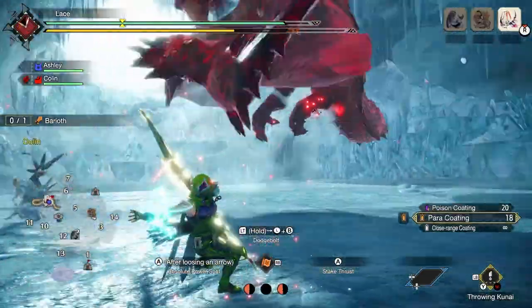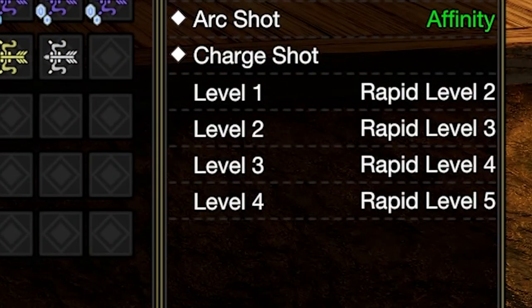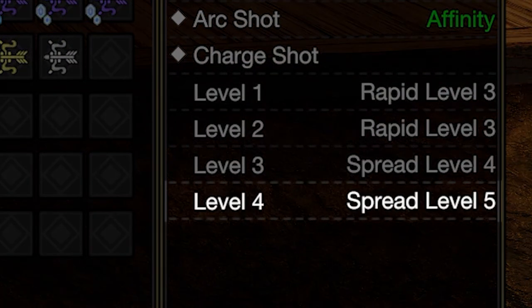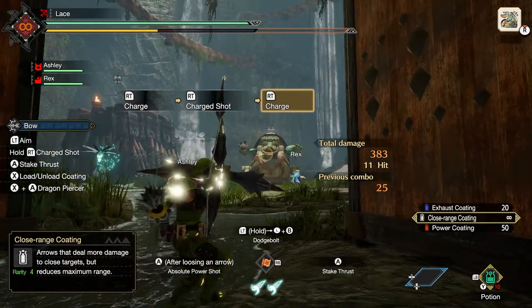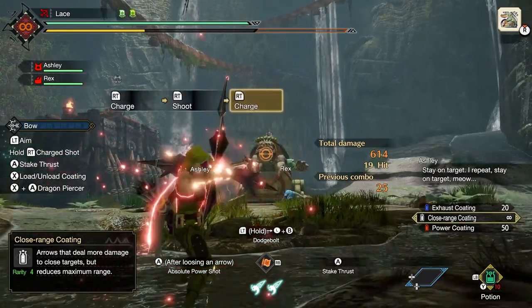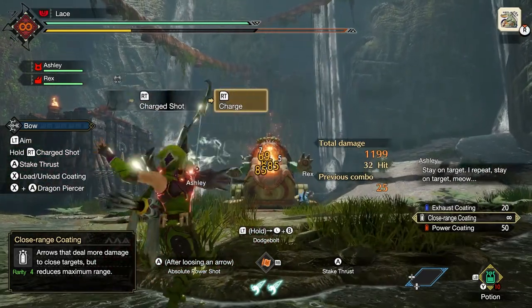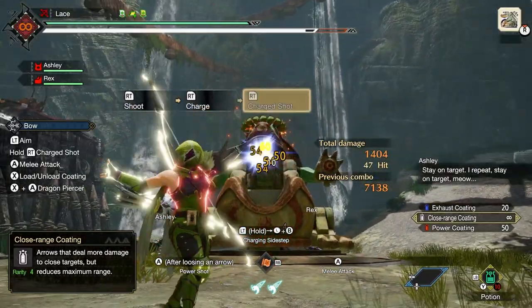Before we talk about actually shooting, we need to talk about charge levels. Each bow comes with a series of shot types that you can cycle through by increasing your charge level, the last level being the best and highest. The bow is super versatile in that you can charge up your level in all the common video game ways you'd expect — either by holding your shot to charge it up, or by firing several shots like a combo. However, doing these will reset the charge level at the end of the combo, so in order to maintain your charge at the highest level, you're going to need to learn how to dance.